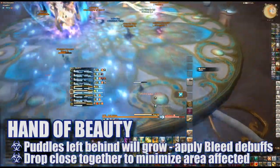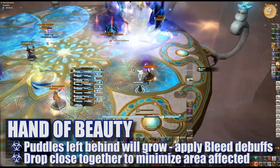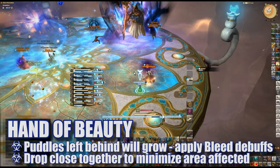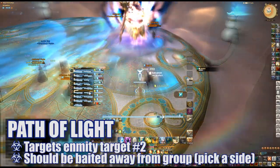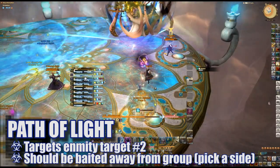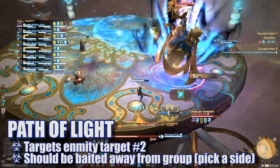In this phase, the puddles left behind by Hand of Beauty will grow and players should take care not to get caught in the AoE or they will suffer a bleed debuff. The off-tank will also be marked with a blue marker and Path of Light will be cast in their direction. This is a heavy-hitting, very large frontal cone and the off-tank should position themselves so as not to cleave the entire group.